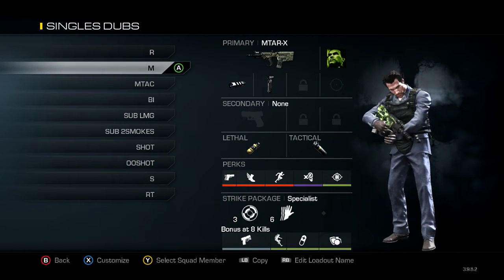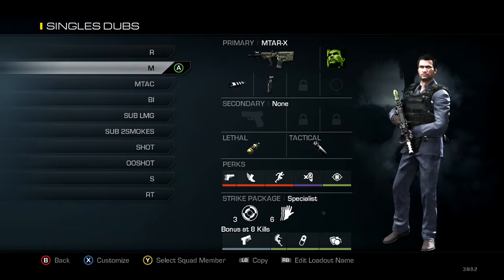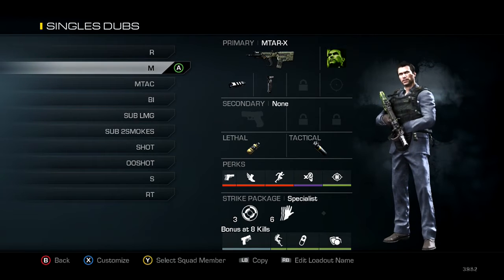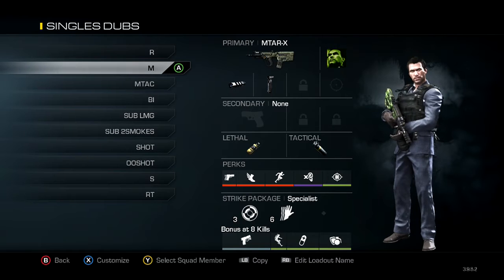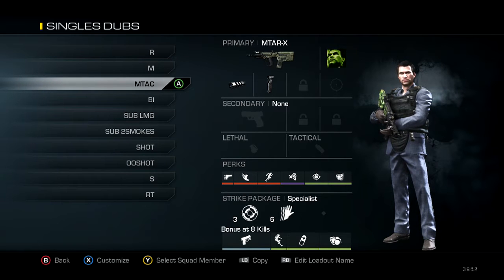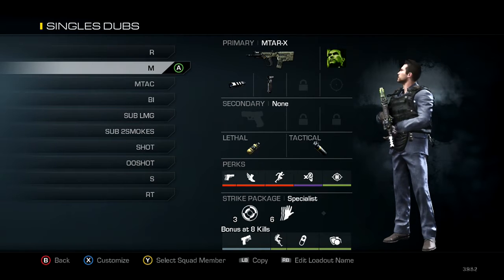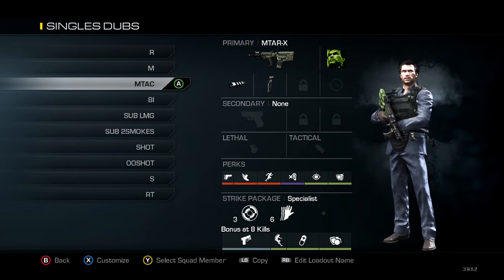Now we get into my default MTAR class — pretty basic, you can see the perks. This one has a stun and some semtex. By the way, as you can see in the title, these are the classes I use for singles and doubles — not for Team Ladder. If I get an enemy that stuns a lot, I take off the semtex and stun and put on attack resist, so I don't get stunned as often. I'll have a pretty good advantage when he does hit me with a stun because I'll be immune to it.